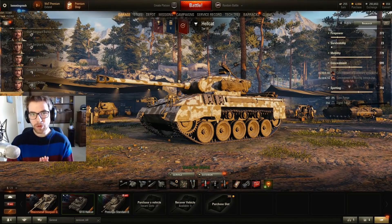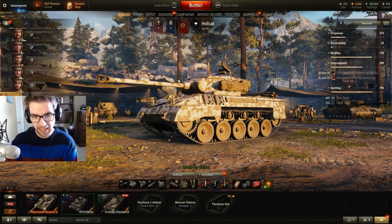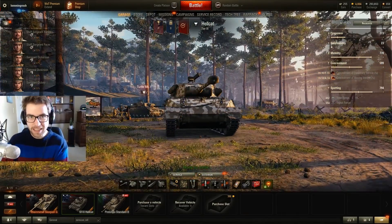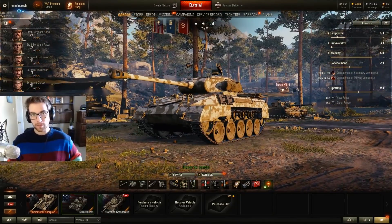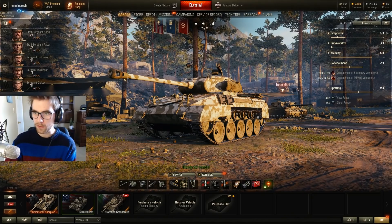Hey guys, it's Slummingrush. Today we're going to be reviewing one of the best tier 6 platforms in the game, the peasant Hellcat. With the advent of the tier 7 super Hellcat, I thought I'd give this thing a review for people who don't have the super Hellcat. I think it's one of the better tier 6 vehicles to play currently — it's so good at carrying.